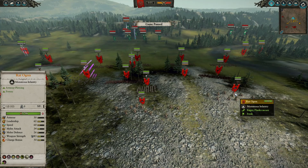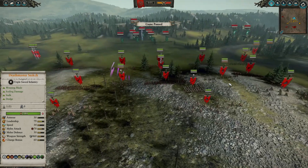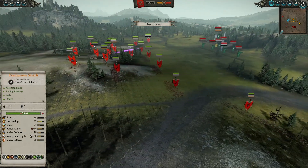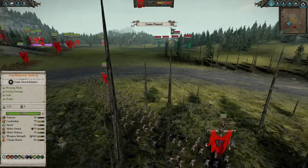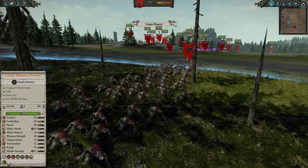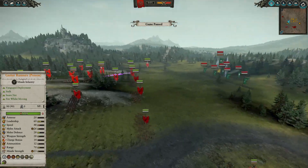We have three units of rat ogres in the backline to protect the range units. We also have Ikit's Triad — the Eshin Triad Regiment of Renown — these guys are really good, they usually surprise your opponent. They don't realize they're there until it's too late when they're going for your backline. We also have two units of gutter runners with poison — these ninjas are awesome, throwing their shurikens. They have poison, they have slowing abilities, so they're gonna be really crucial in this battle.